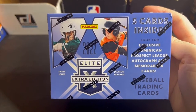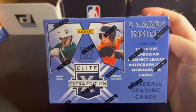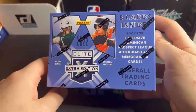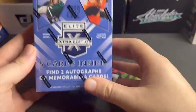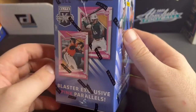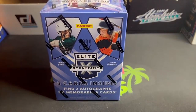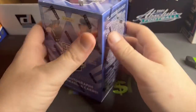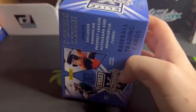How is it going guys, we have a high risk high reward box here — Elite Extra Edition from Panini baseball. So some unlicensed stuff, but five cards, that's it — five cards — and two autos per box. As long as they're not some random nobody pitchers, I think we'll do okay. It's 25 bucks and it's like Bowman Draft, so I believe it's just college players — Jackson Holiday, Drew Jones, Dylan Cruz.